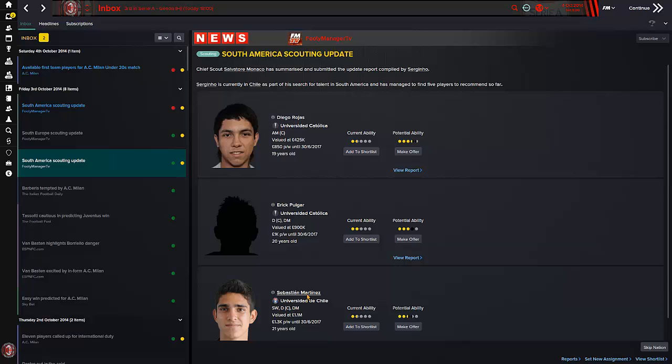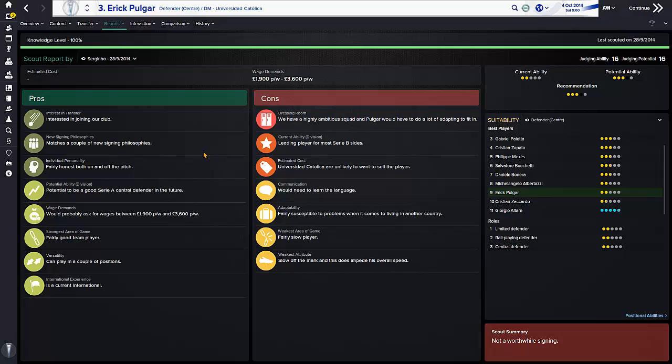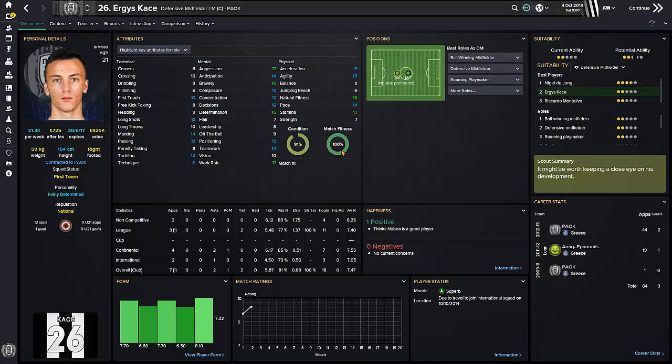His potential is probably up to between four and five stars. Sebastian Martinez and Eric Pulga just aren't good enough — that really top level probably isn't where they're going to be. So he's just good potential in Serie A, but sometimes you get a good guy like Diego Rojas picked up. He's going to be definitely on my radar.